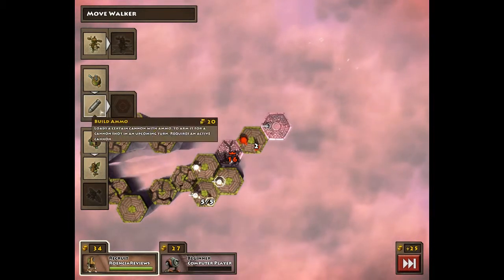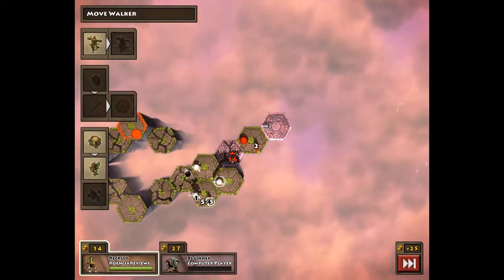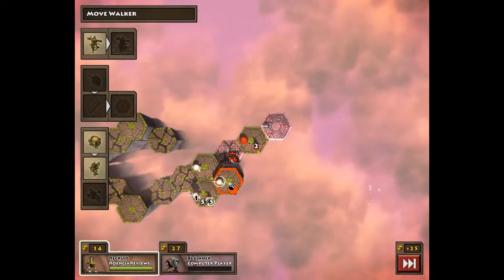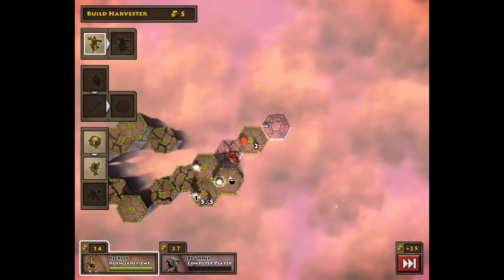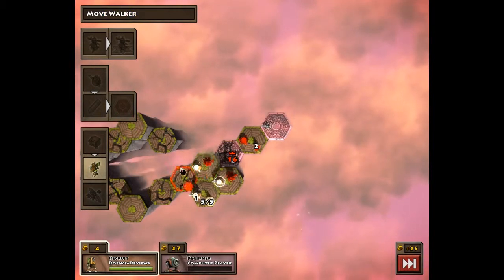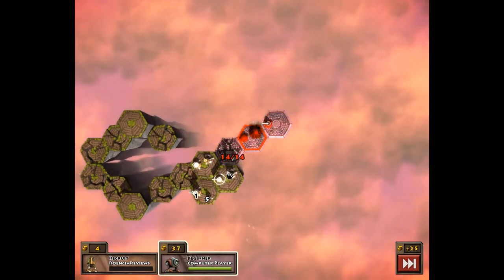We're also going to build a cannon right here. The reason why I didn't put ammo in the cannon here is because they can move right here — we'll take that over. We're going to build a harvester here and here. Now if they harvest, this spot right here is also going to go down. Looks like they took it over.